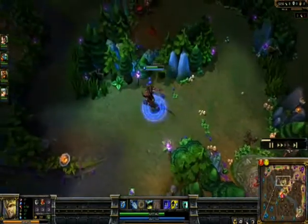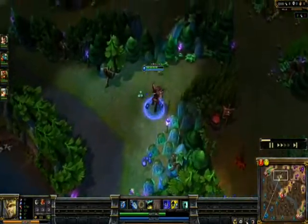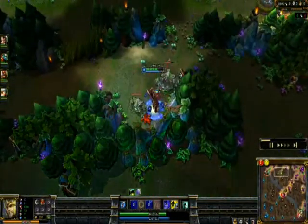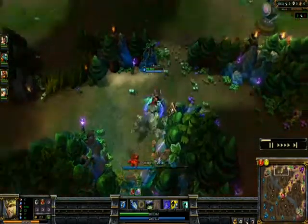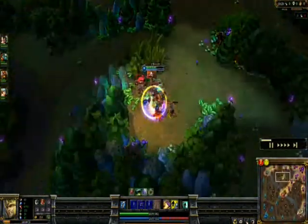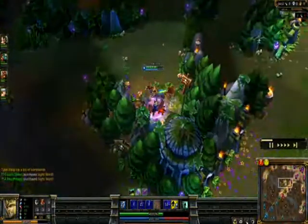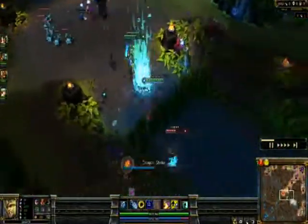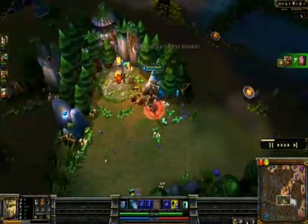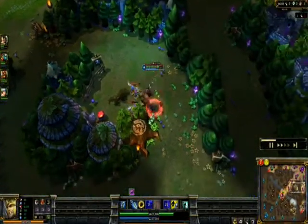Notice how slow I'm doing wraiths — it's really, really slow. You gotta use your martial cadence as much as possible; here I'm not, I don't know what I was doing. I'll speed this video up a bit. Getting red, trying to gank mid. I'll probably back here and pick up boots first. Mord's ganking mid — easy first blood on that LeBlanc; she clearly wasn't paying attention.